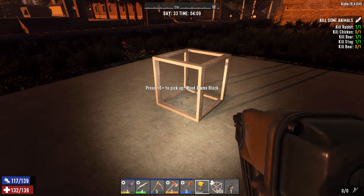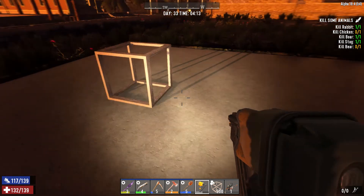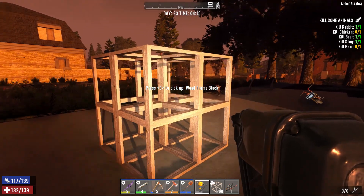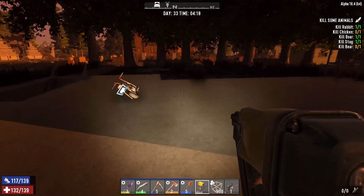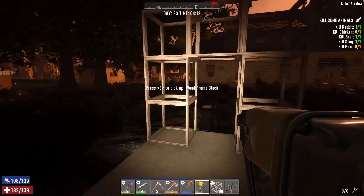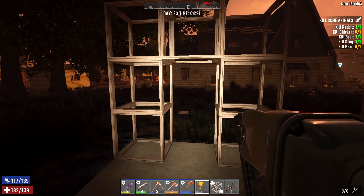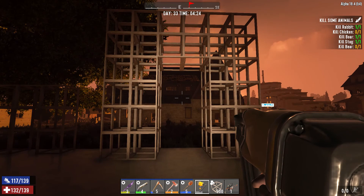For starters, I wanted to give some perspective on how big this place is actually going to be. A standard block is one meter by one meter by one meter. We're going to times everything by two, so each block ends up being two meters by two meters by two meters. The building is going to be completely twice the size. A standard doorway is also going to be twice the size, so this is what the new doorways are going to look like.